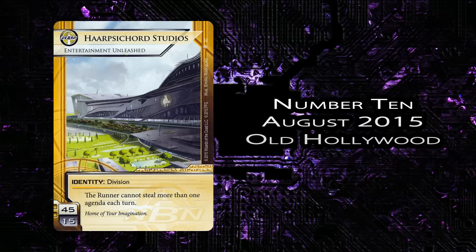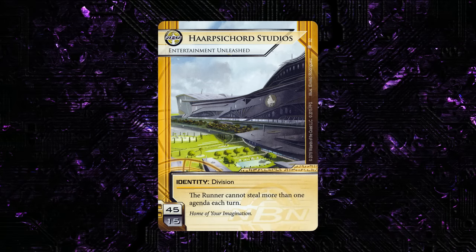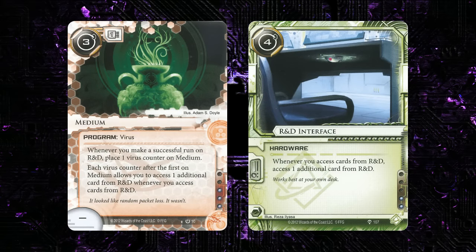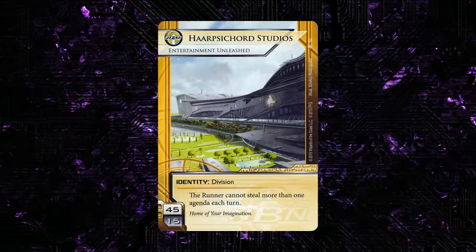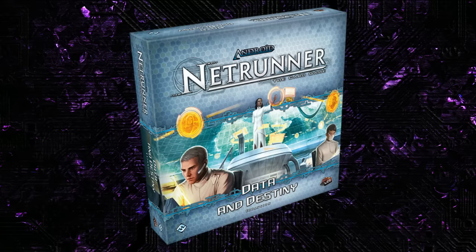Let's move on to the list proper with number 10, and that's Harpsichord Studios from Old Hollywood. Here's the first NBN ID that really competes with Near Earth Hub. The main reason is that you can use this in dedicated, heavy flatline Butcher Shop styles to prevent yourself from just losing on points — as a stopgap against things like Medium or R&D Interface to make sure you don't lose the game before you can assemble the kill. Going forward, I see Harpsichord as being one of the premier flatline strategies for NBN, and Data and Destiny has really fed a bunch of cards to this archetype, pushing it into Tier 1.